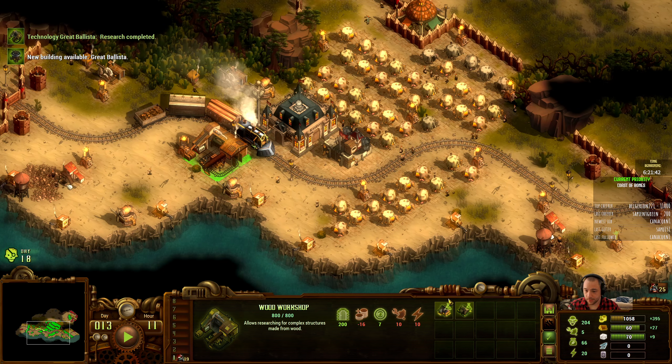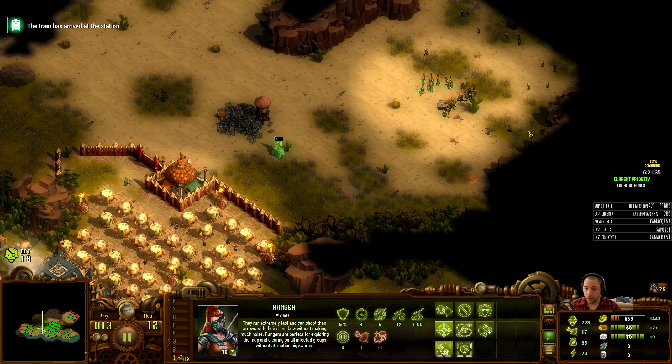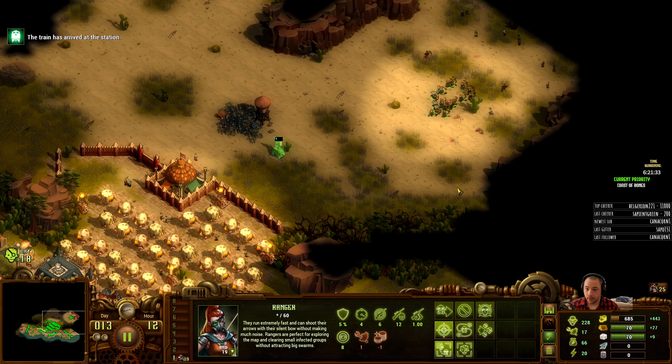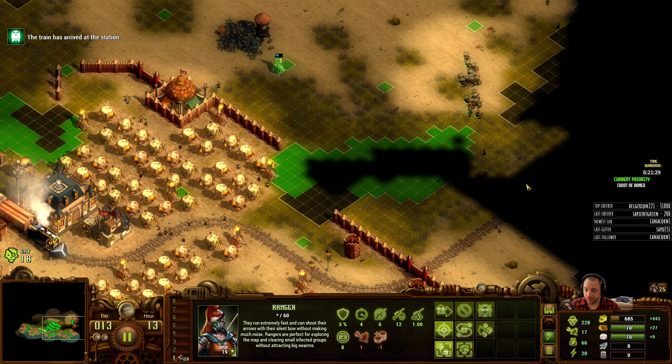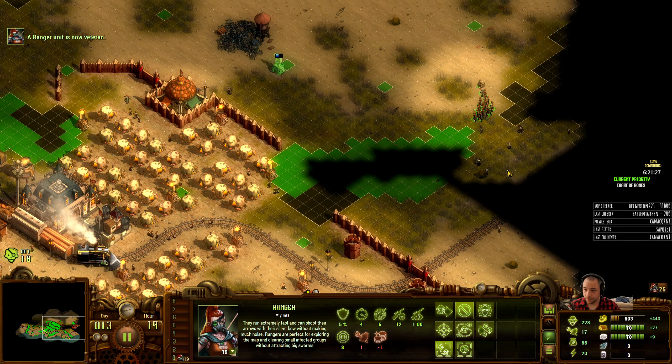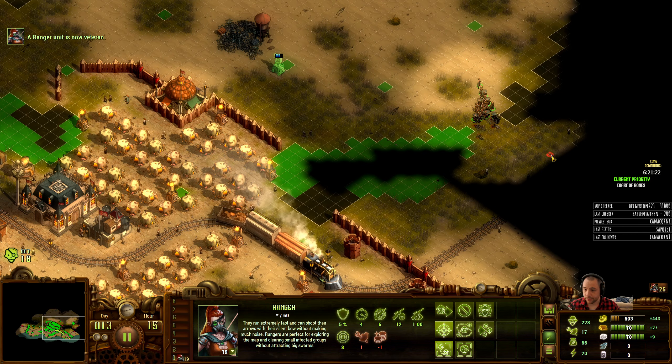Got the ballista. Let's get Farb's. There are mountains here — is it fully enclosed? Nope, there's a gap. So I'll have to plug this hole here with towers or walls, both.